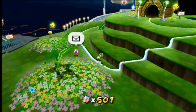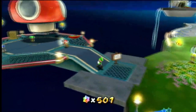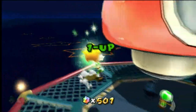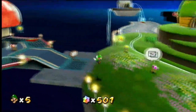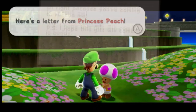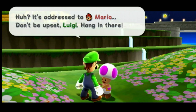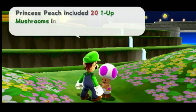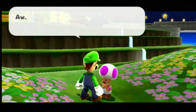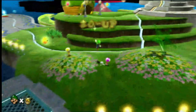Welcome back to Super Luigi Galaxy. In the last part we finished pretty much everything in the Terrace. In this part we're going to the next one. First let's get some 1-ups — we can actually get a letter from Phillip every time you start your file, so we get 21 ups basically every recording session. We've gotten every star in the Terrace.